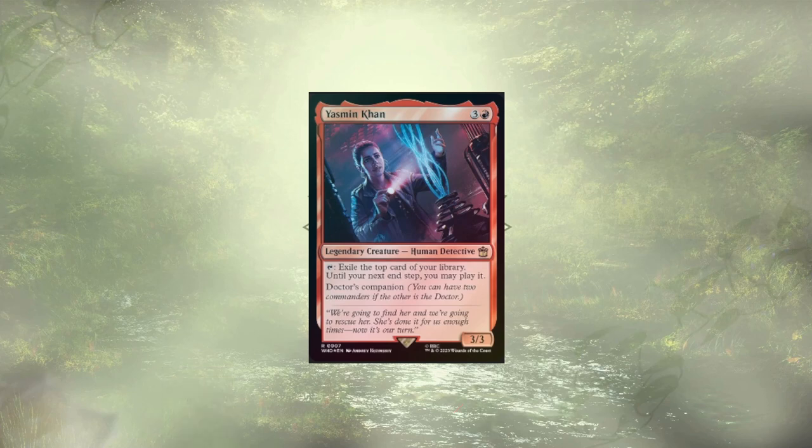Unlike our last Doctor, who focused on the suspend mechanic, we're looking for pure impulse draw — exiling the top card of our library and being able to play it in the same turn. We're doing our standard 10 cards out, 10 cards in, so let's get started with what didn't make the cut.